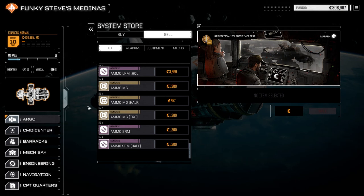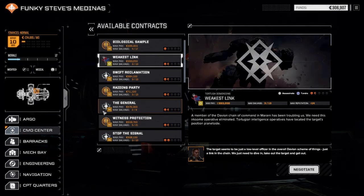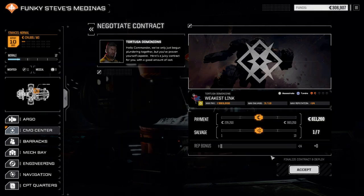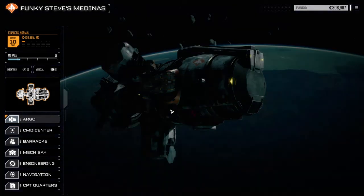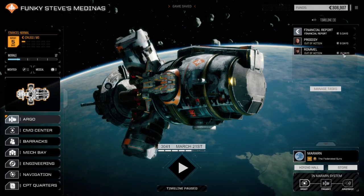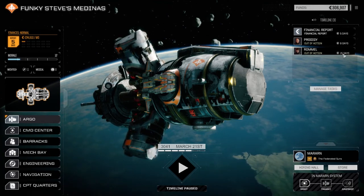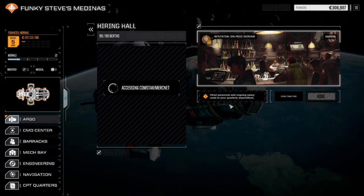Let's go try and pull off something else today — an assassinate mission to take out a Davian leader. We've got to wait for the Assassins to come back first. We granted Rommel shore leave, and she gained the ability Athletic, but she took an injury — now she's up for 15 days. So let's go to the hiring hall and find a pilot.